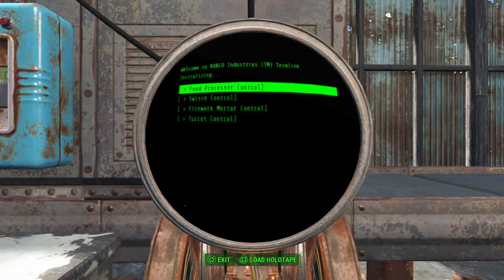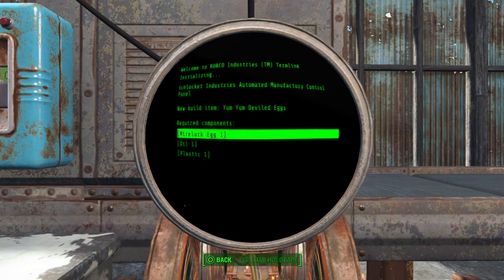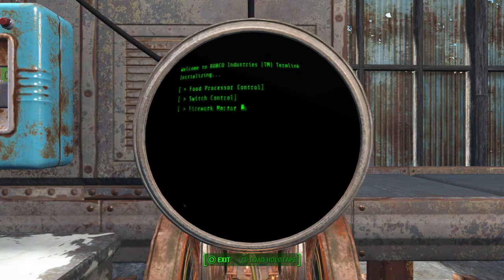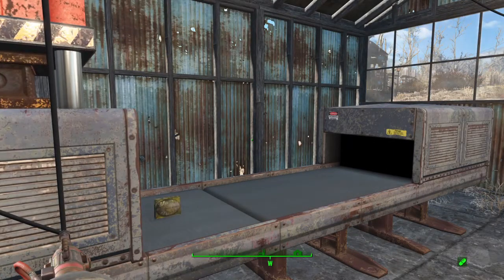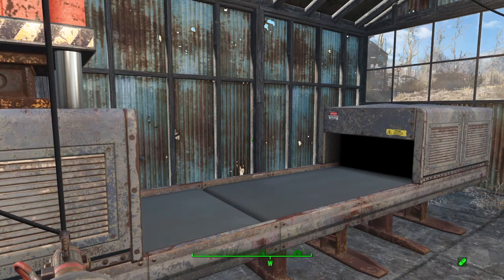The last thing is the Yum Yum deviled eggs. These require a Mirelurk egg — I think because that's the only egg available in the game, though you would think that would make the deviled eggs ginormous — plus oil and plastic. They come out in a cruddy old looking box. It's kind of a bummer that it's not a nice shiny new box.